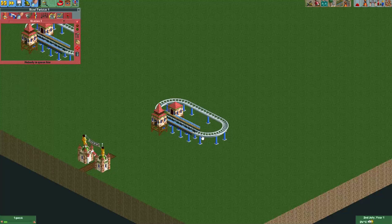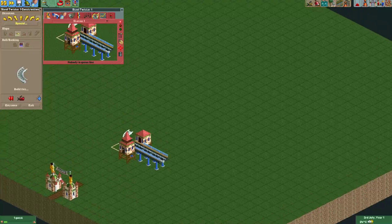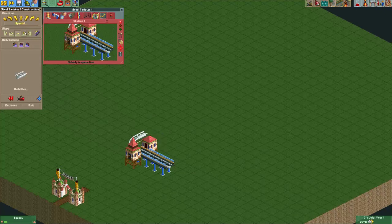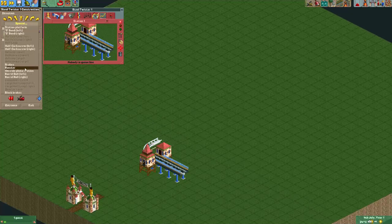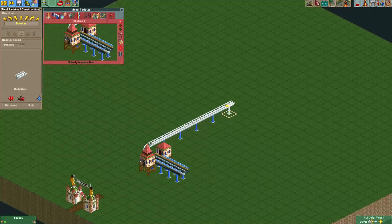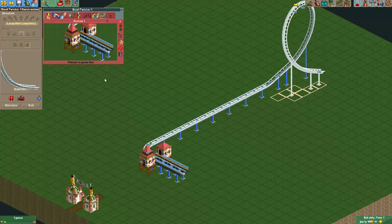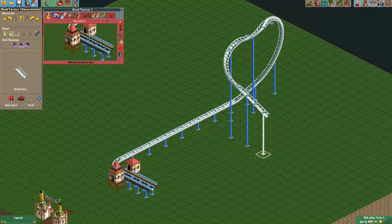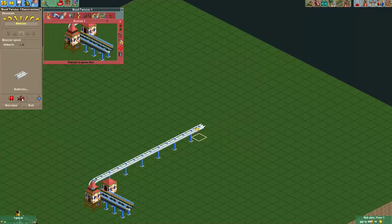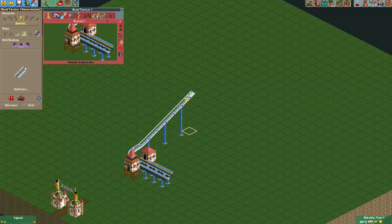Anyway, I think we can start building one of these rides. There are a few elements you will always see in a wing coaster — well, nine out of ten wing coasters. One wing coaster is actually a launched wing coaster, I think it's called Thunderbird, so for that you can simply use a booster. But most wing coasters actually start with a lift hill. The lift hills on these coasters can be quite steep, but for here I will just use a regular chain lift.